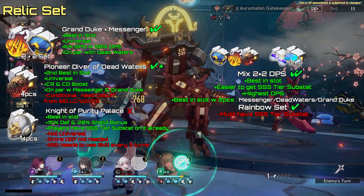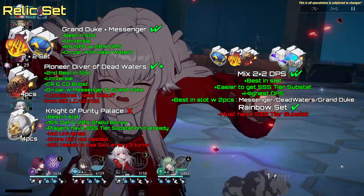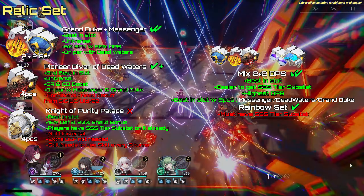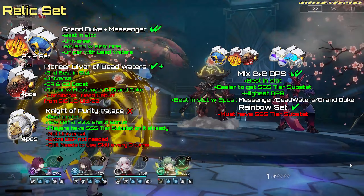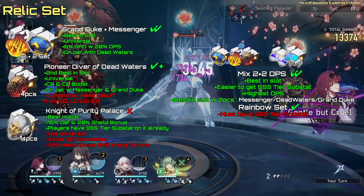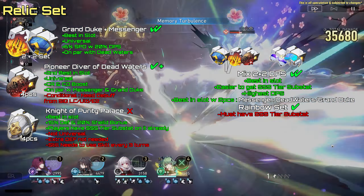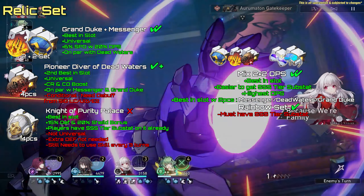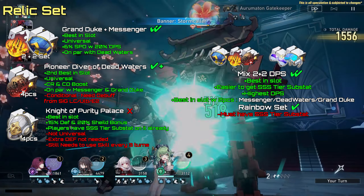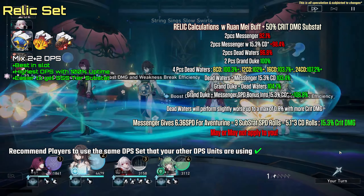Onto his relic set. First place is two-piece Messenger with two-piece Grand Duke, or you can go for the full rainbow set with zero set bonuses, as substats are way more important for Aventorin. Second best is Dead Waters, where it provides 8% crit rate and the highest DPS for Aventorin, which is highly recommended for FUA teams. Third is Knight of Purity Palace with the four-piece bonus for 20% damage absorbed by the shield created by the wearer. The reason it's in last place is that even with the 20% bonus shield effect, it only makes a difference for his skill — his talent bonus shield is too little for it to matter. Even though it's his best defensive set, it's not worth it due to energy efficiency, and players running FUA teams will benefit way more from a DPS set.